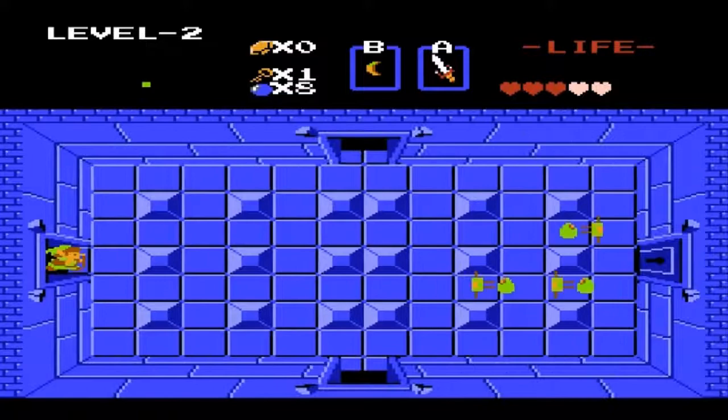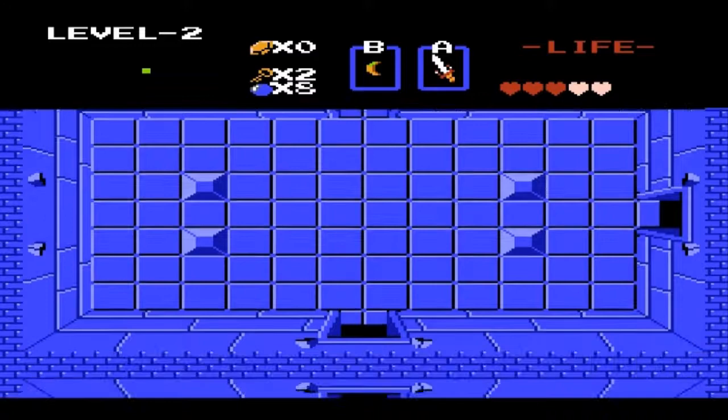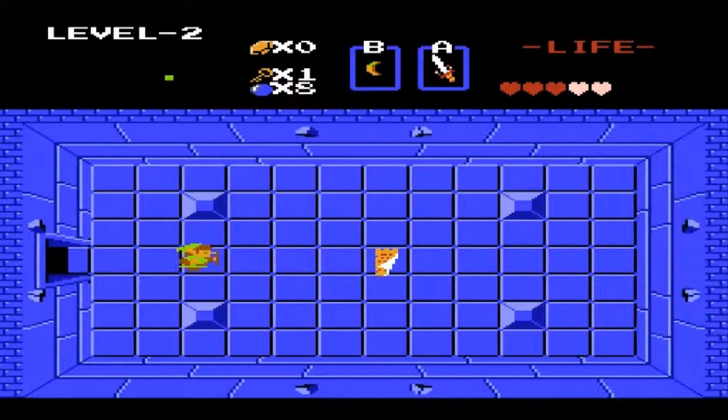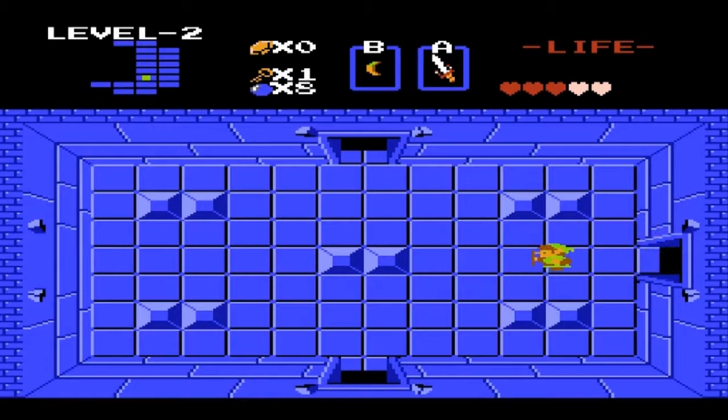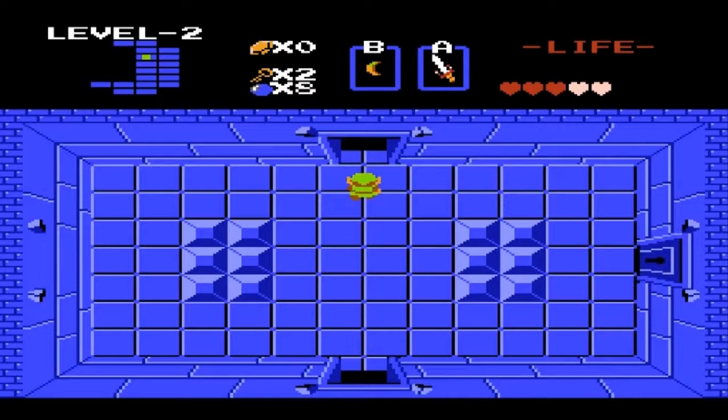As you can see, all the items once again will spawn normally. Basically, once whatever those things are leave, the game treats the room as being beaten, so the items you'll need to progress will still spawn normally in their appropriate places on the map. A good use for this code would be if you wanted to go through the game really, really quickly, and as long as you don't run into any of those things in the dungeons, you should be able to do so. There's probably a better code to get through the game quicker, but that's the only thing I can really come up with for this one.